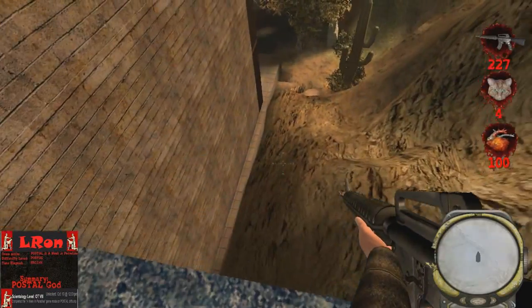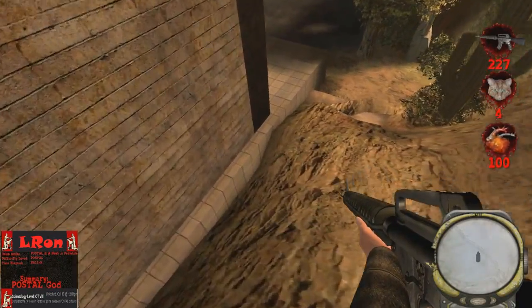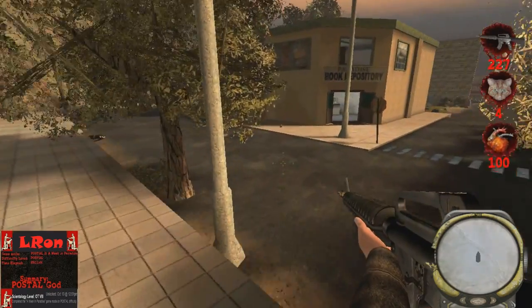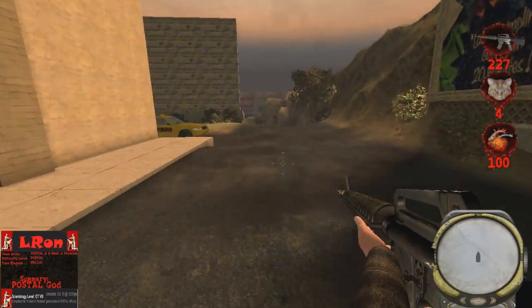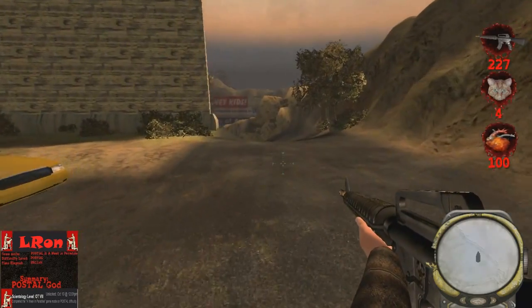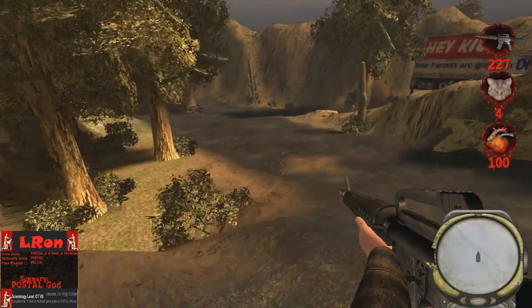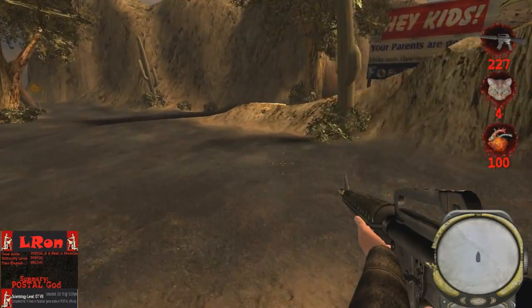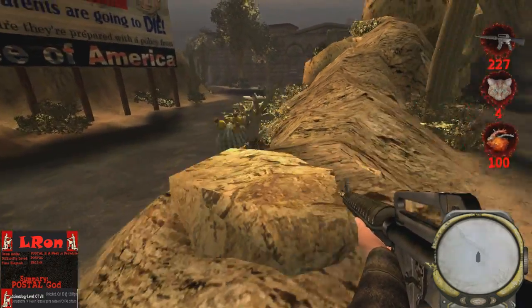Hello everyone, Elrond here with part 4 of my OT8 guide. Up at the top of the ladder there, that's a spot where I usually would save on this map, practically regardless of what I'm doing. For whatever reason, I don't end up saving there — I don't think I save at all on this map — so that would have been a good saving spot.